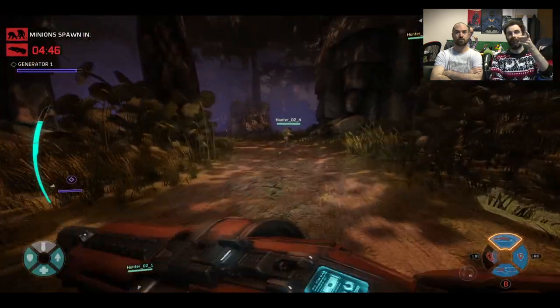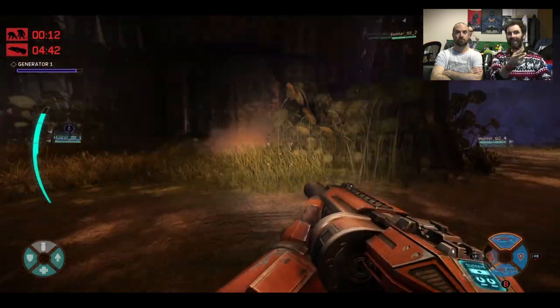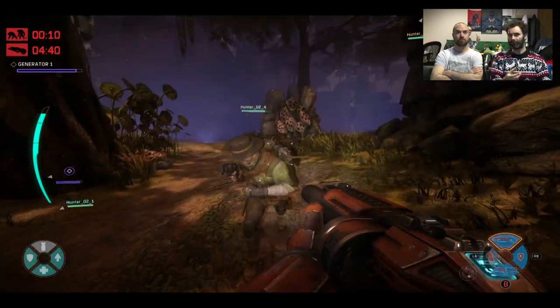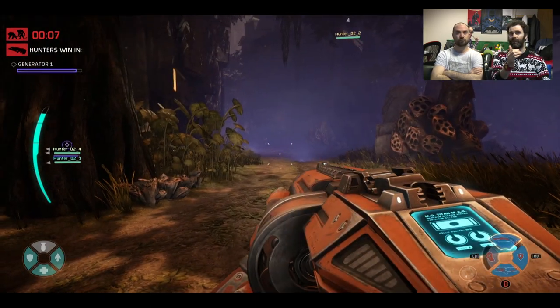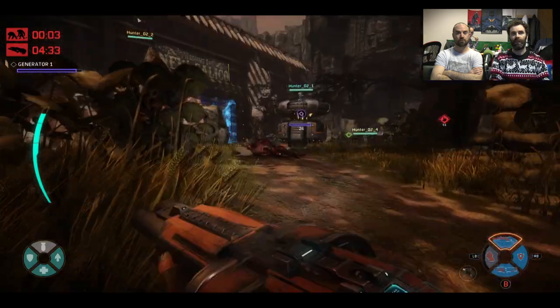That was Kyra who just set off a burst grenade to heal the team. She's the least effective of the medics I've found. Val and Lazarus seem to have more direct healing beams. Hers is this weird burst grenade.